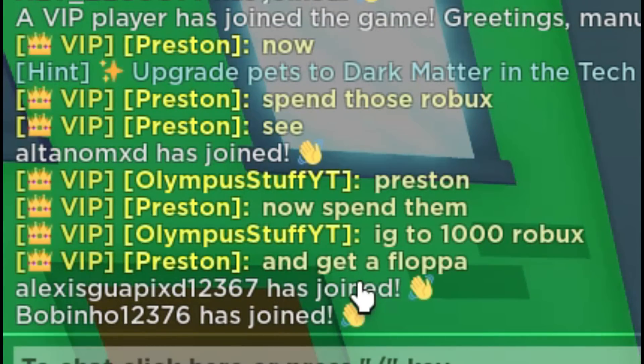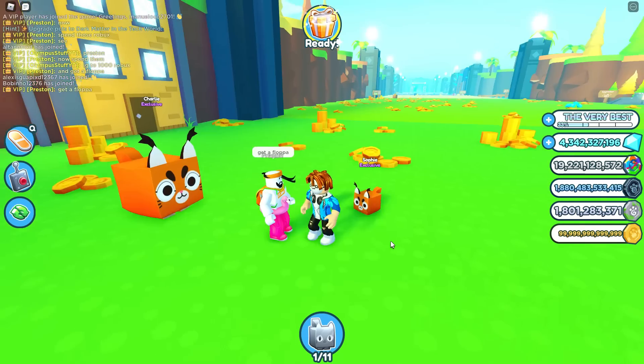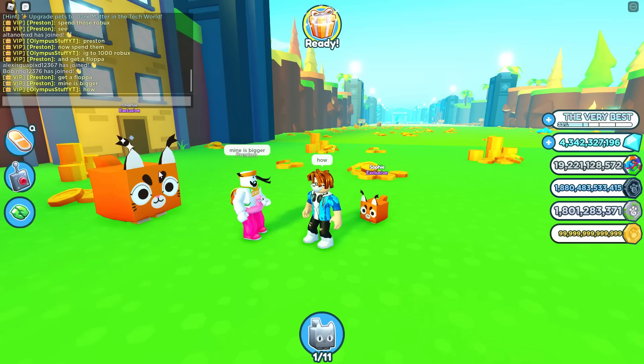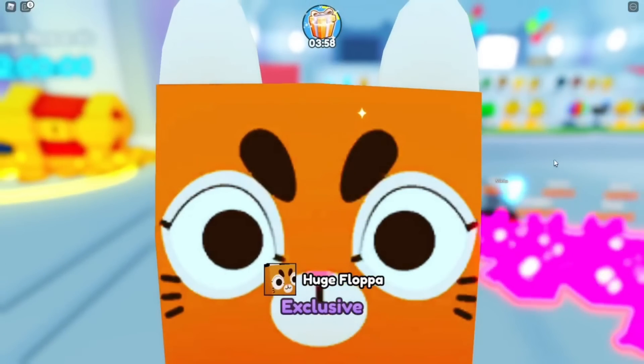Now Preston wants me to get a floppa. I already have floppas though - I spent a whole bunch of robux already trying to get a whole bunch of huge floppas yesterday. Preston, take a look at my floppa. Preston got a huge floppa! How did you get that? I hatched like 50 eggs and all I got was this. I didn't even get any huge pets.